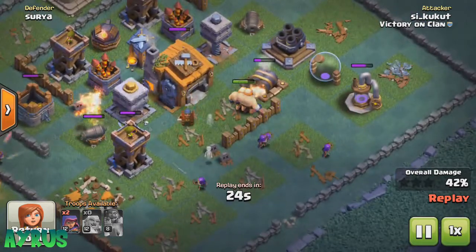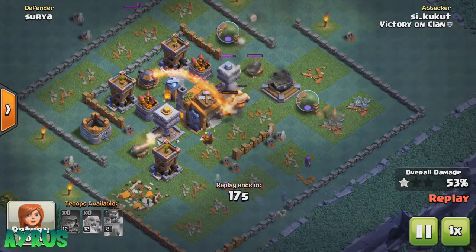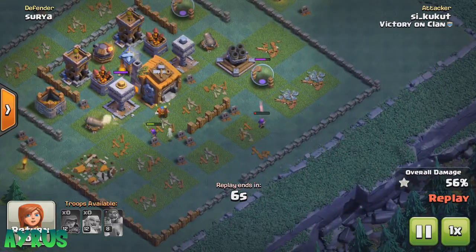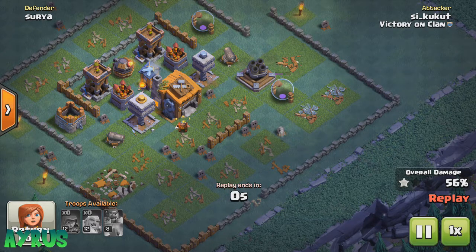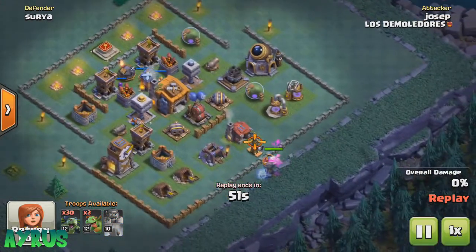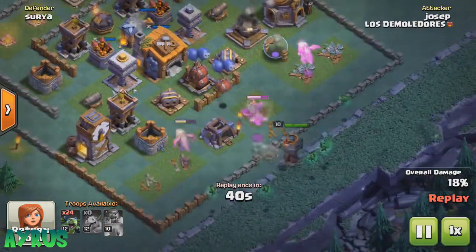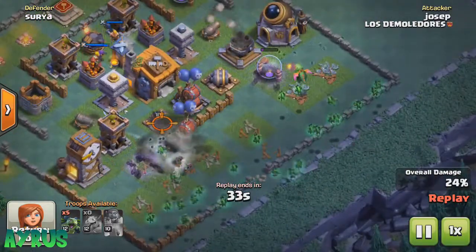The first thing is of course to make sure you keep the Builder Hall right in the middle. If you keep the Builder Hall exposed, opponents will drop in two, three, four, or five archers to take down the Builder Hall and then proceed with giants and barbarians to clear the other side of the base and get the two star. If your base is giving up two stars very easily, your chances of winning the battle are really going to hurt. Make sure they have to go through all the defenses and all the traps before reaching the Builder Hall.